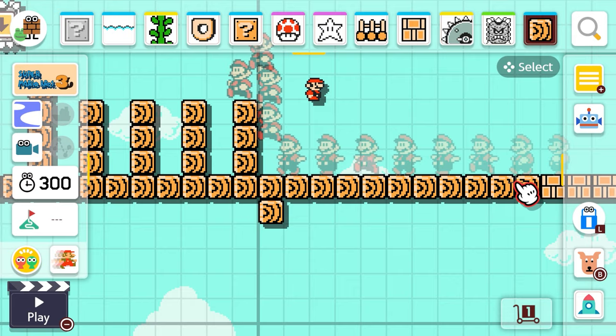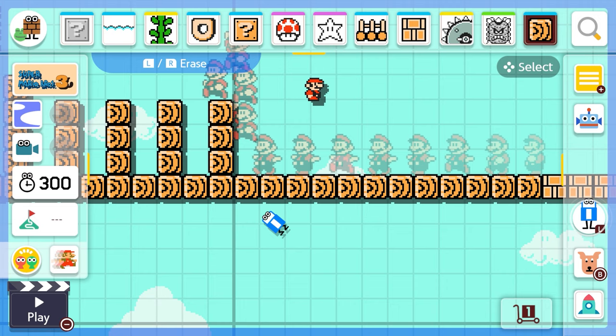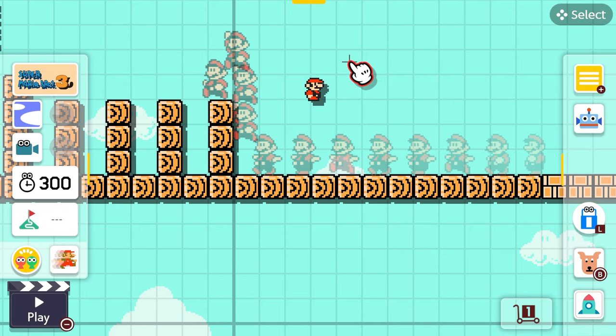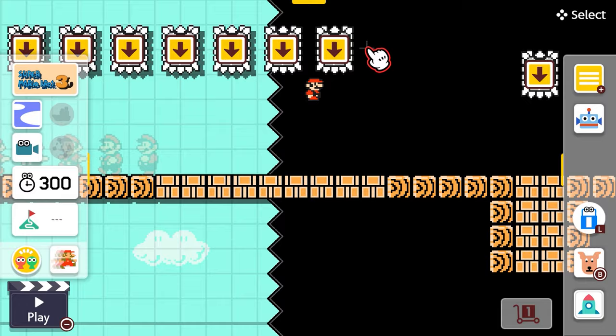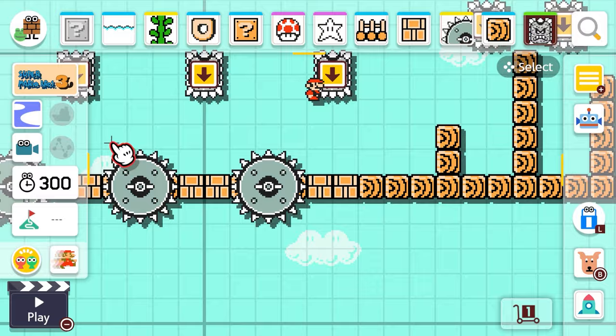That looks pretty good. This upper deck is feeling pretty good — double decker bridge with lots more thwomps at the end. Every single enemy on my bridge is gonna be a thwomp. We'll add a bunch all the way close till the end before you have to go down the special thwomp chute. That sounds pretty good. I'm ready to give it a try!